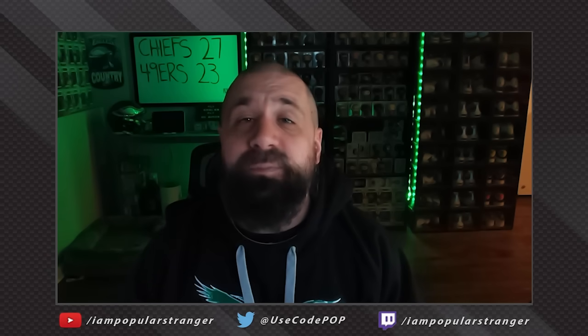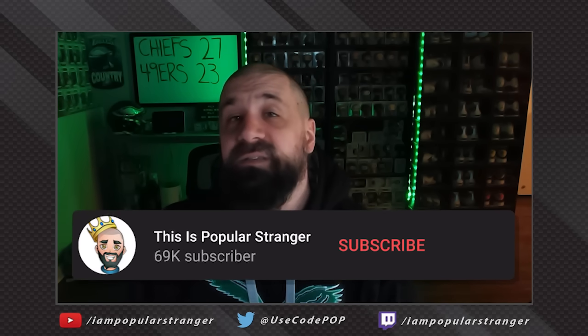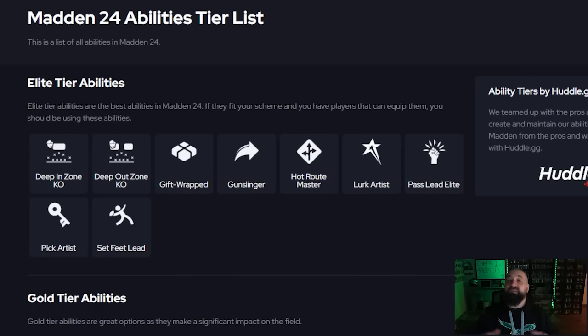What's going on everybody, this is Popular Stranger and we're back with another Madden 24 Ultimate Team video. Today we're going over the best abilities you should be using right now on defense in MUT 24. Quick disclaimer: I'm pre-recording this a few days early — I'm in Las Vegas attending the Super Bowl. We're using mutt.gg to help out, and we'll link our best offensive abilities video in the pinned comment below. We'll break it down by positional group.